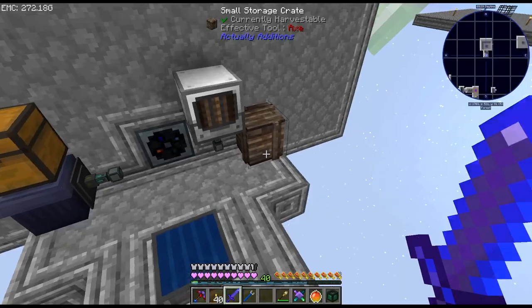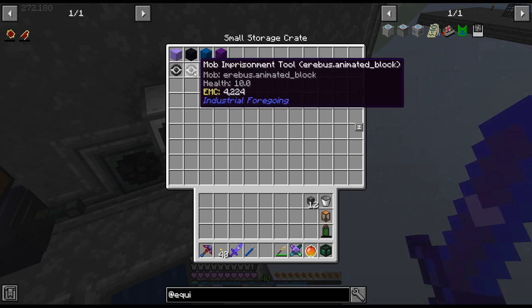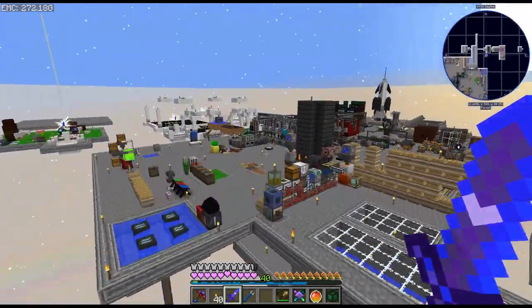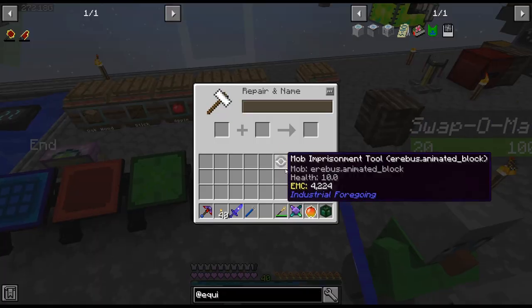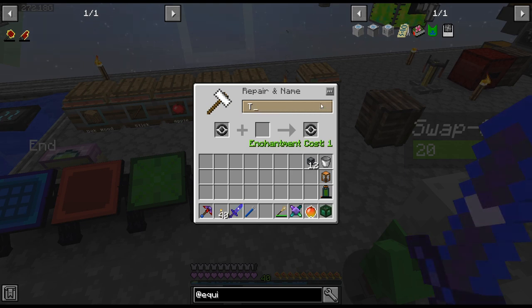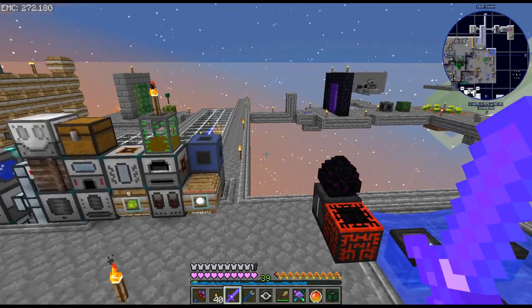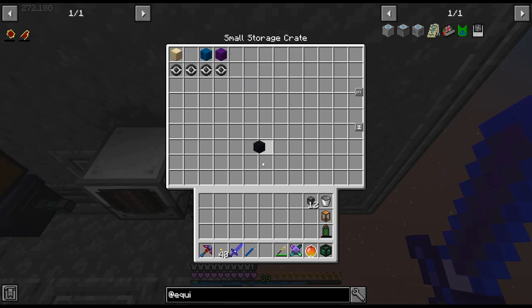I did see a few people mention that we can rename these. Let's do this one since I have it in the table — just in case something goes wrong, I can always get another one. Can you just put this in here? Oh cool. Just do 8x obsidian. Nice. So we'll definitely name all those. Thanks for pointing that out that we can name those.